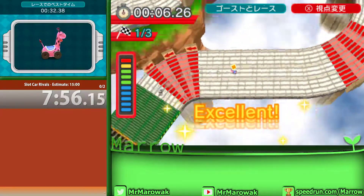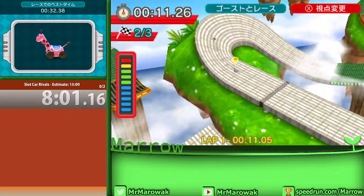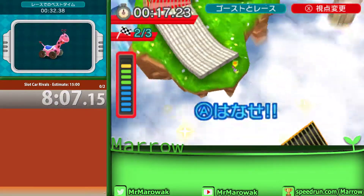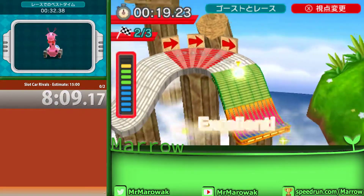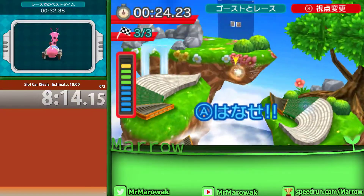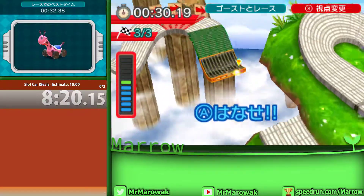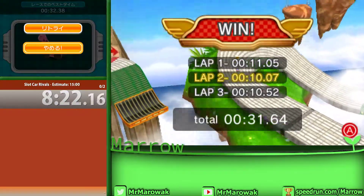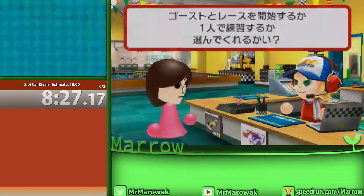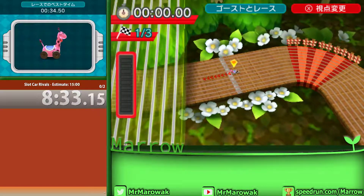There's one design choice I never understood about this game: when you do ghost races, you don't get the level themes — that's only when you do a race with rivals, which is where you get a different booster at the end of every race. That's also part of why we compete in Ghost Race — it's just more consistent overall, since I got this 3DS with a capture card and set 10 specific Miis on it just for this game, and that's not something everyone who plays it can do.